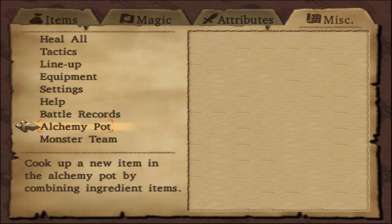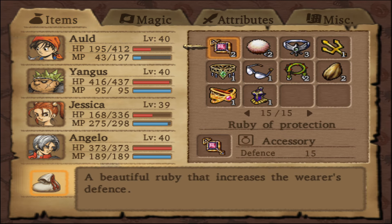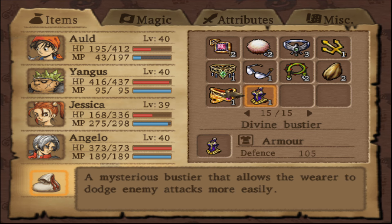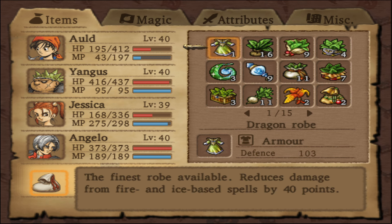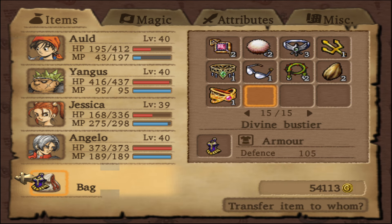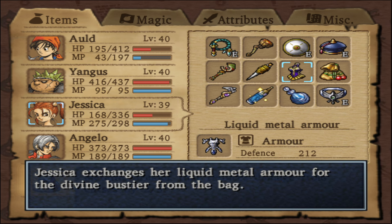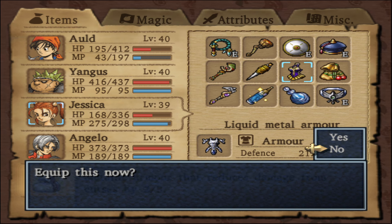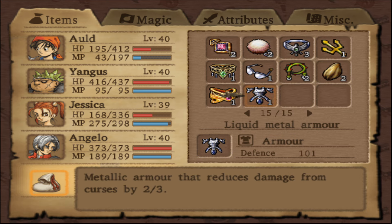Before I put anything else in, let's go check that out. It's a mysterious Boostier that allows the wearer to dodge enemy attacks more easily. That's 105, that's 103, so this is the best armor for Jessica. Jessica exchanges her liquid metal armor for the Divine Boostier from the bag. Equip this now? Yup! So that is 101.